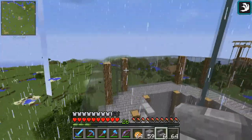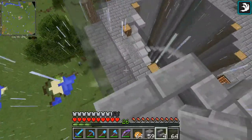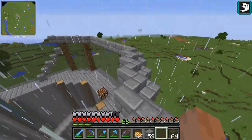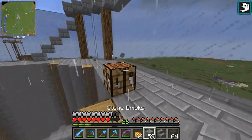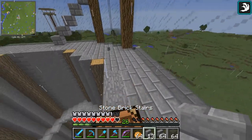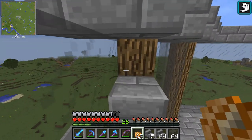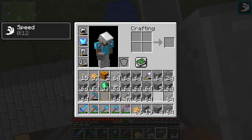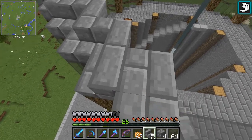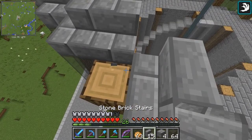You'll notice in the top left corner — doesn't my house look just amazing from up here? It really does. In the top left corner, you will notice that I have a mini map. I should have crafted more of these. Let's just craft a bunch of them — we'll reuse them. I installed a mini map mod because I think with the tornado mod, it's nice to be able to look and see what's going on everywhere.